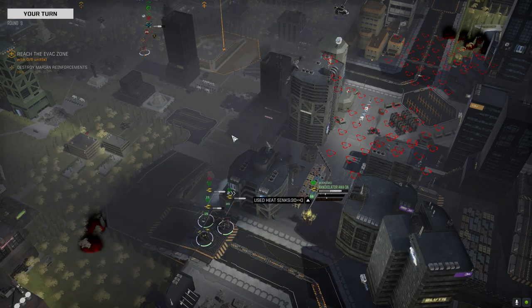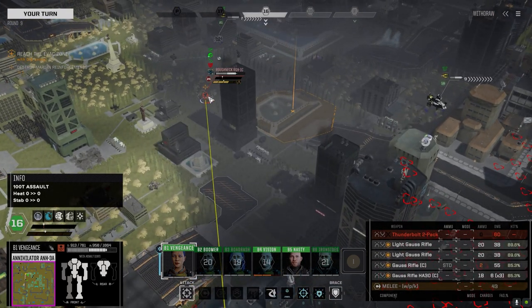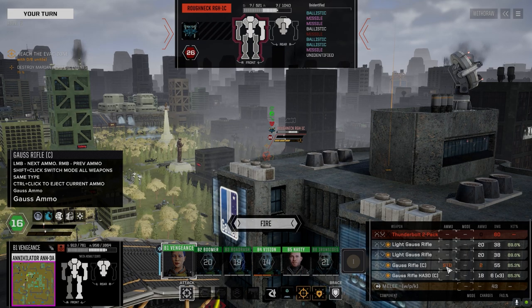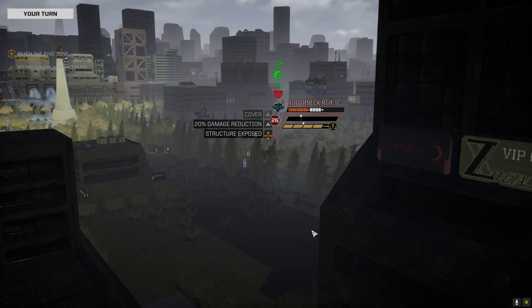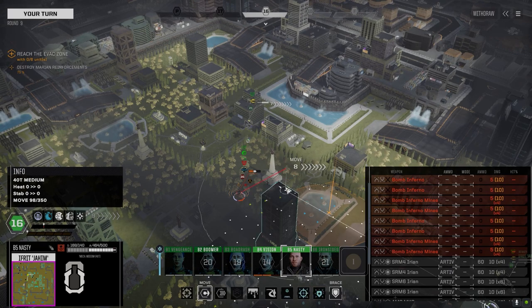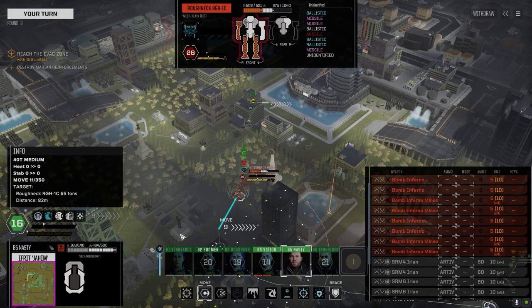We'll take that shot - we've got good back armor, should be okay. Let's switch to AP. The damage fall-off is brutal. Got to rethink that - let's fire these. Didn't get the crit on the crit side of things. Where are you hurt? All over, but mostly from that side.